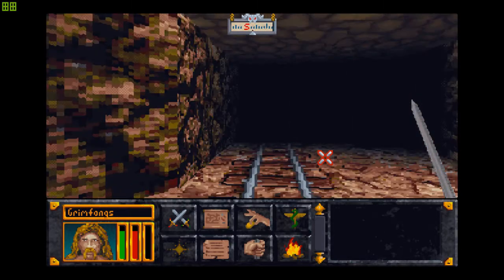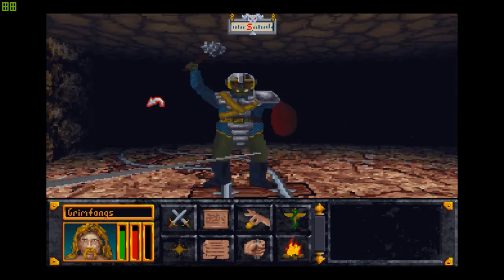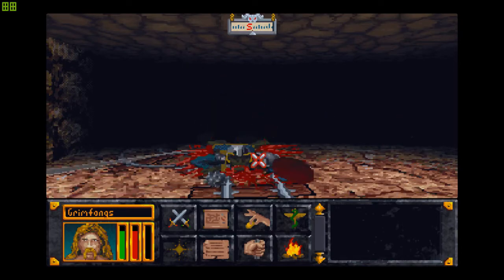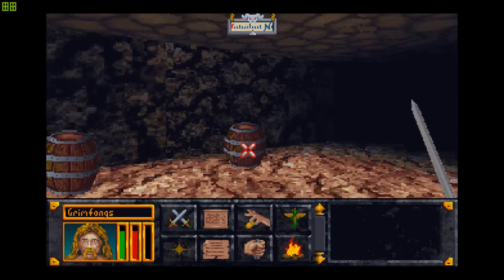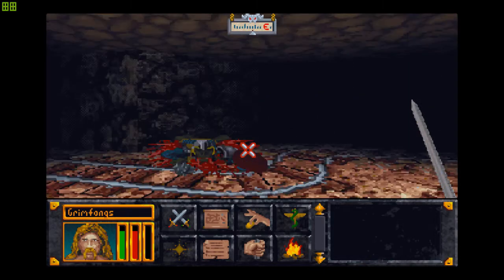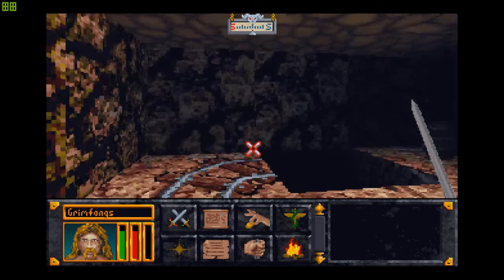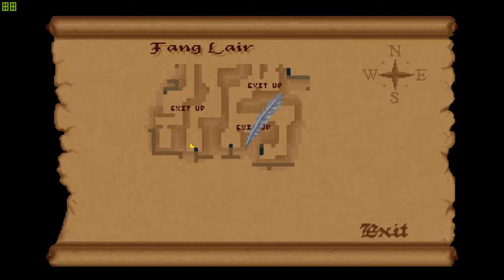This place is cordoned off — or whatever the proper term is. Nothing usable — a whole lot of nothing. I mean, we don't exactly need much at this point, but it always feels good to have something to use. This seems to be a dead end as well, except we do have a mineshaft here — might as well try, you never know where it takes us.